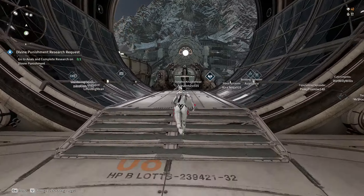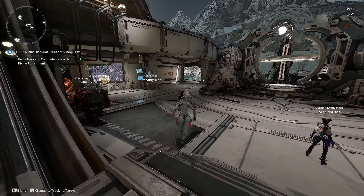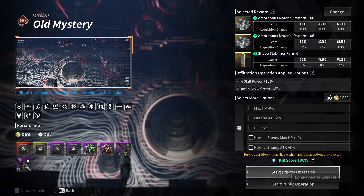From Albion's main port, just walk out and to the left — you'll see the infiltration operations terminal. Select Hard, then in the top right of the map you'll see Old Mystery. Select that mission and start.